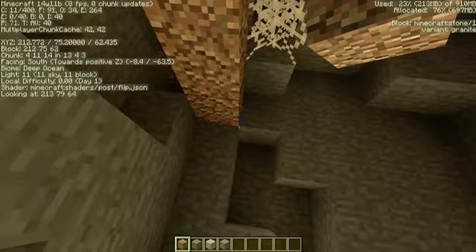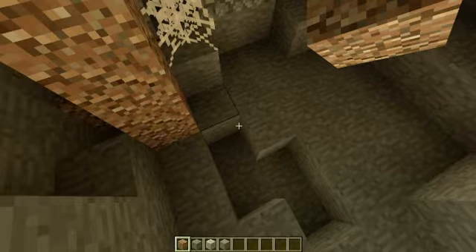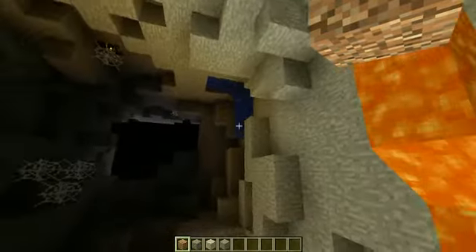Hey guys, this is the Java Python, and I'm currently in my map at the car stables building — just one part of it. You might be wondering, why is everything upside down?